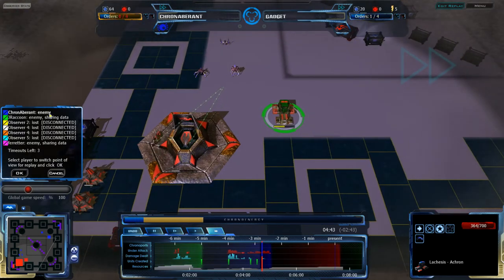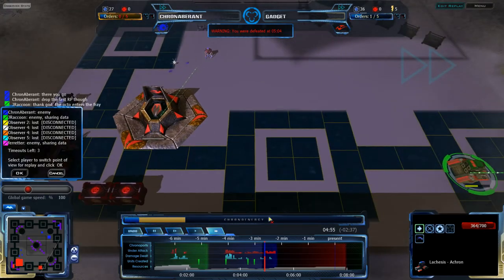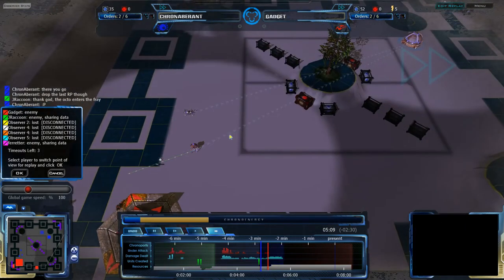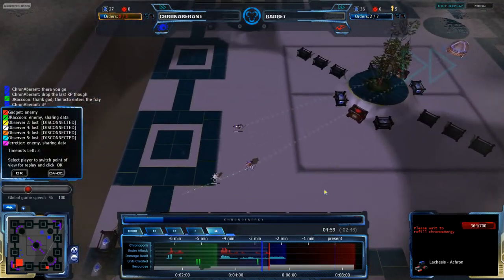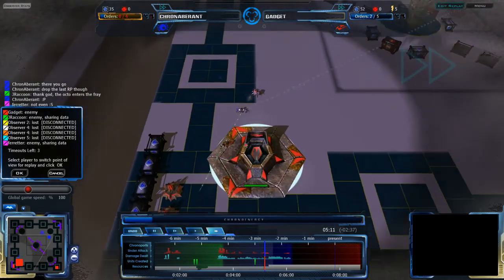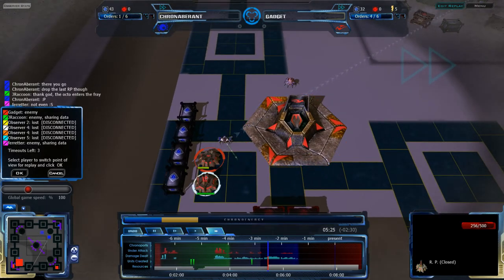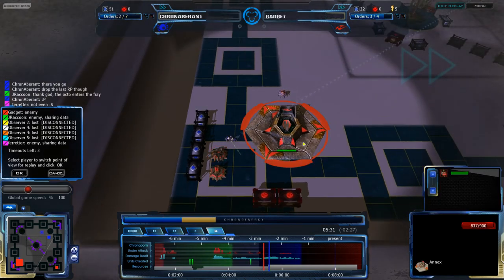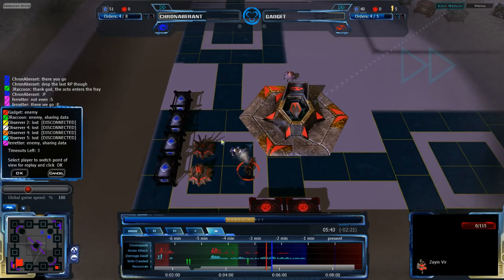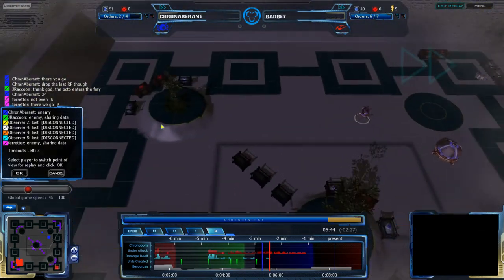Gadget is about to lose his Acron. But he is moving his Acron out of the way — the Acron is escaping. The Blue Time is coming along. Gadget has successfully not died, but he's still in a tricky position. Getting more Zion Veers but now losing more resources — his RPs are getting damaged. One RP is going to be destroyed; a second RP might also die. The Zion Veers should be out in time to start protecting it, however the Zion Veer itself will not live. Gadget could afford another, but still not quite.